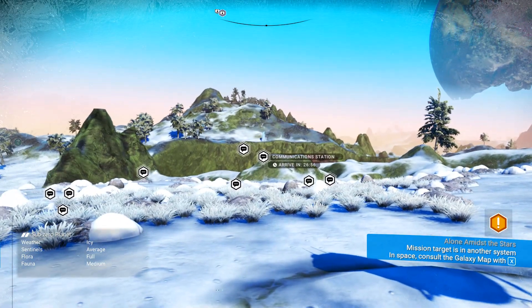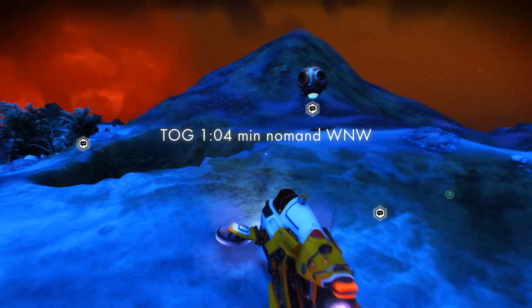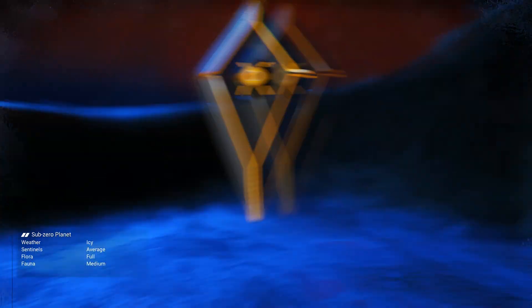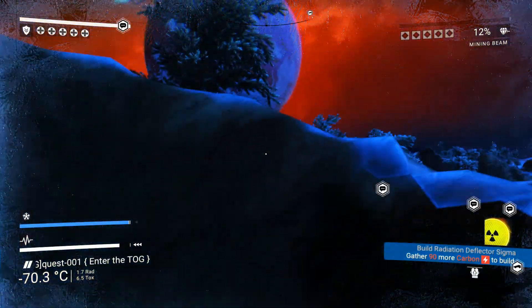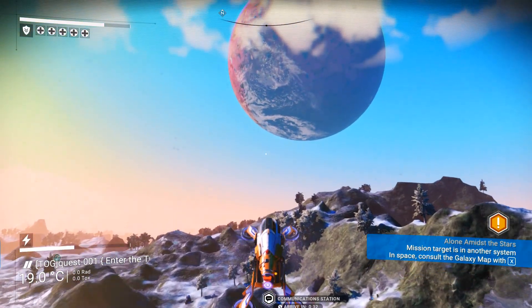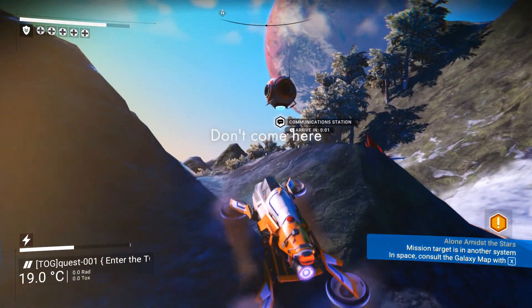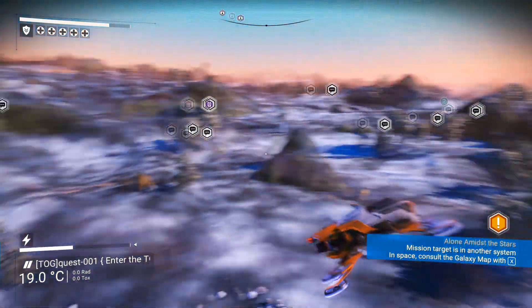But before proceeding, there are a few things you need to keep in mind. First of all, upon reaching this system, do not — and I repeat — do not, under any circumstance, place a communication station down, nor upload or scan any discovery whatsoever. If too many communication stations are put down, it will confuse players and make navigation much harder. This has already happened, as a lot of folks set up unrelated comp stations to grief players searching for the glyphs.